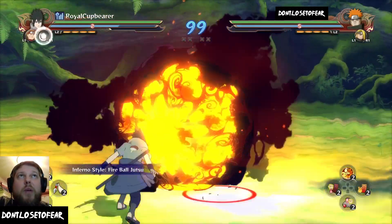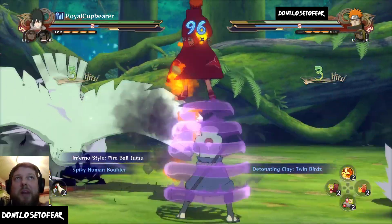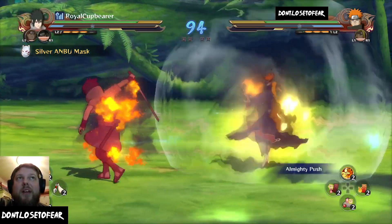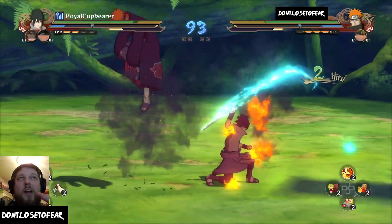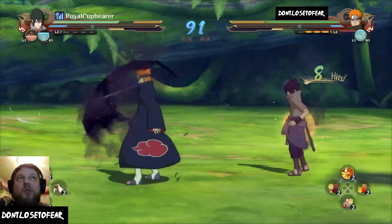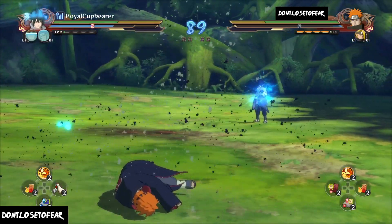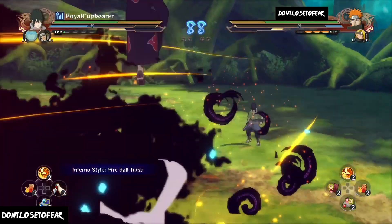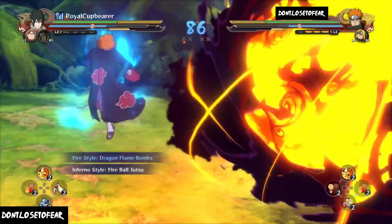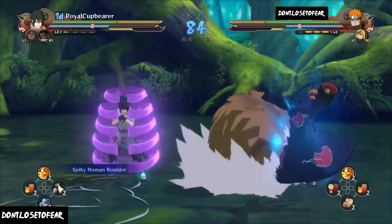We got this guy here Royal Cupbearer — we're going to fight him three different times. He's spitting that hot fire with the Inferno Fireball. We got him with Deidara's Clay Bird. That Shinra Tensei didn't quite hit. These fights were back in September, so I've gotten a lot better since then, but this was me learning, practicing, training, and trying to figure out different things about the game — like that inevitable tier list I've been working on for about a year.